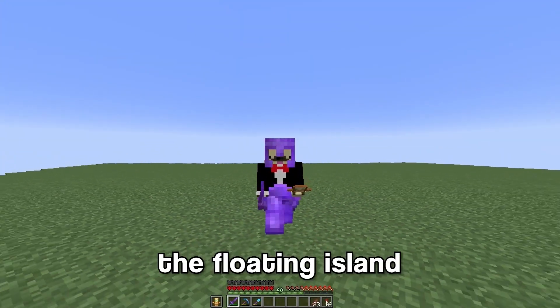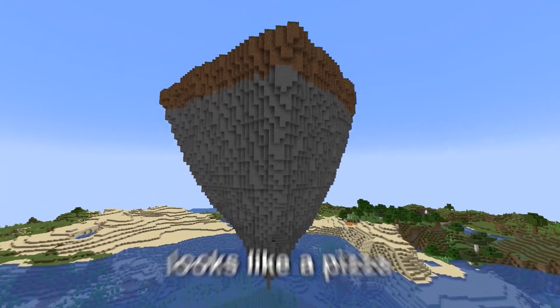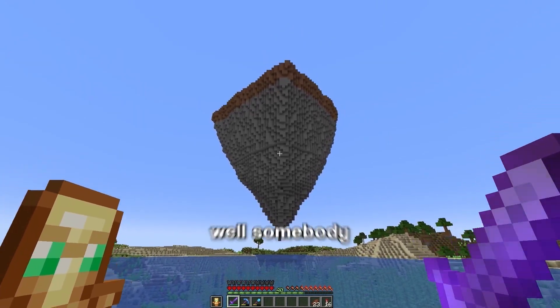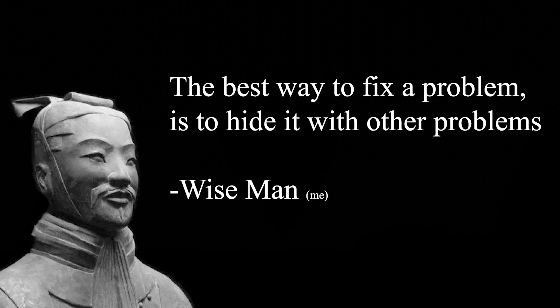So I've finished a floating island, but it's a little pointy and it kind of looks like a pizza. What's the solution? Well, somebody very wise once told me the best way to fix a problem is to hide it with other problems. That looks so much better.